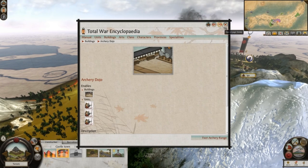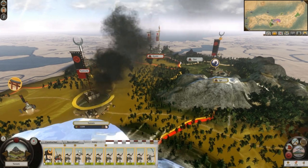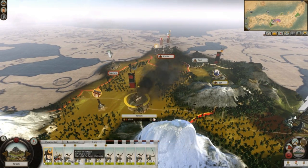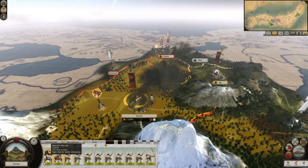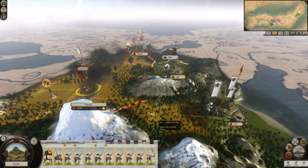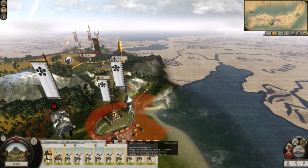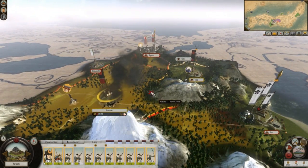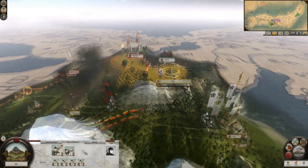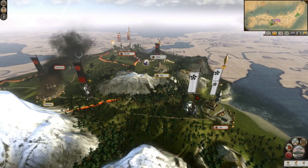The archery dojo should be repaired — let's repair this and that too. Didn't cost me a lot. I should leave some guys behind here and get these others out on the battlefield. He's sitting down — that looks kind of odd. Anyway, we did defeat them. Let's end this turn.